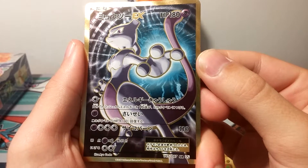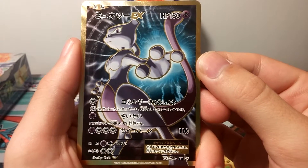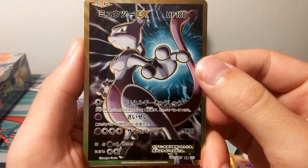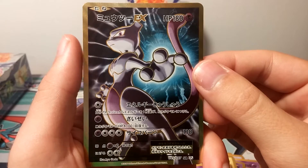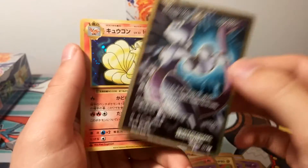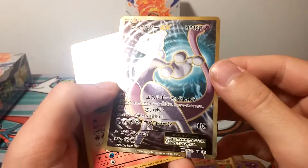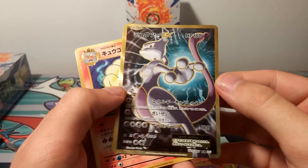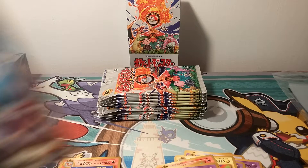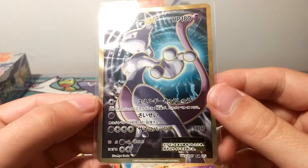Wow, I have not seen this card pulled yet by anyone. Of course, when I'm recording this it's probably just a couple days after the set is released, so by now you probably will have seen a bunch of people pull it. And there's the Ninetales holo — but wow, that's amazing. The textured Full Arts in this set are so nice. Mewtwo EX Full Art out of, like, the second pack. Beautiful.